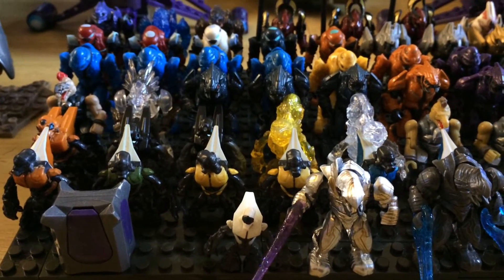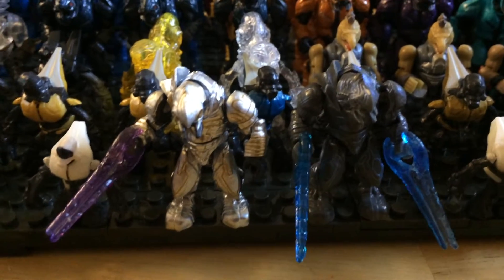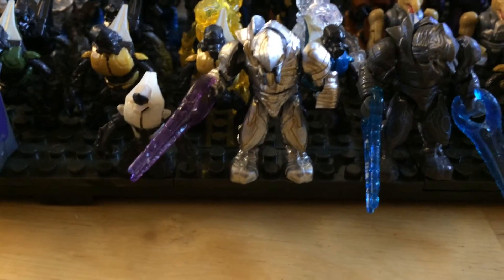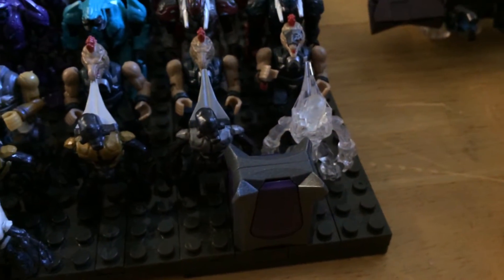We'll start off right here. You'll notice I have a lot more elites than I have grunts. Start off right here in the front: two of the Arbiters, one of Ripa 'Moramee, and one of the Arbiter of Elbidam. Two little elite grunts, two ultra grunts. Right over here we'll have the grunts — I'm just gonna skim through them so you guys can see them — and then one active camo on.